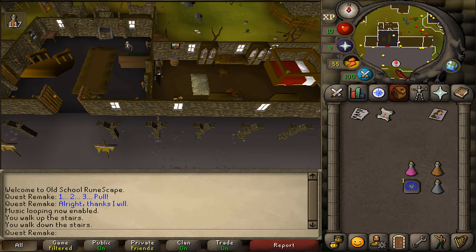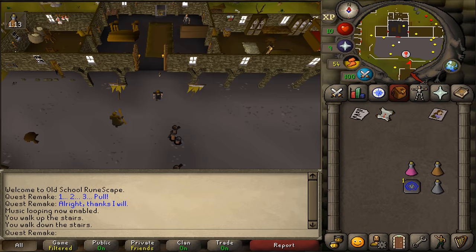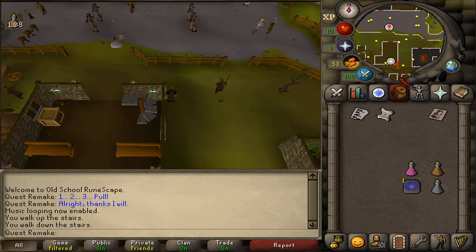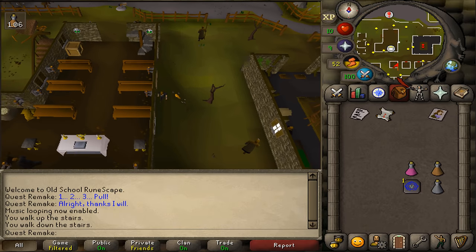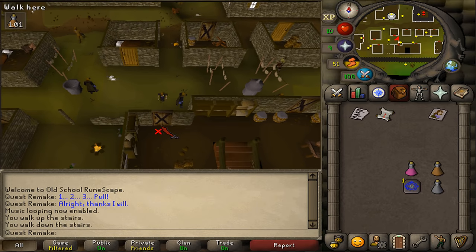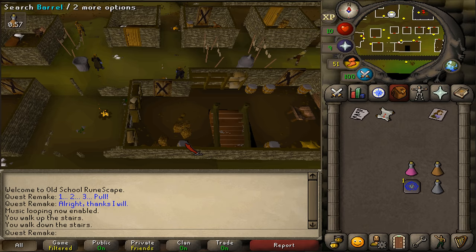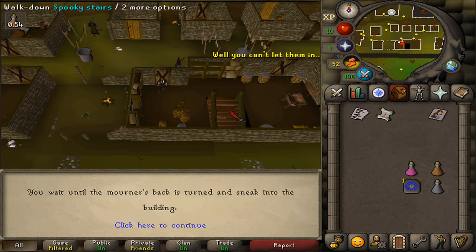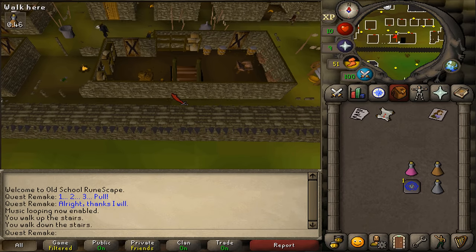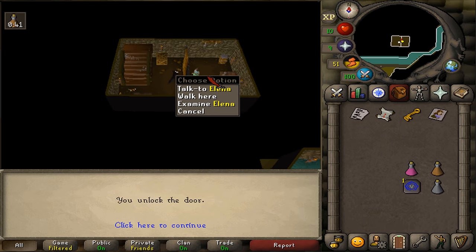Go through the door and go back south to the building with the two big X's on the doors. Once we've gone through the door, go stand west of the staircase and you'll find a barrel. Search it for a key and then go down the spooky stairs. Open the door and talk to Alina.